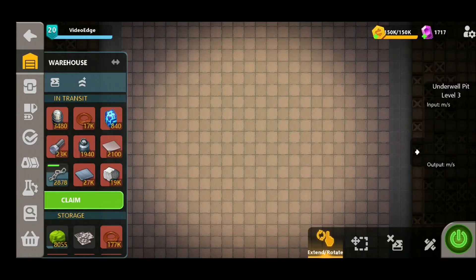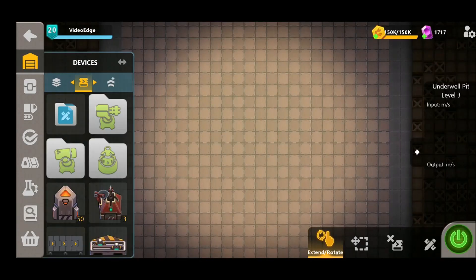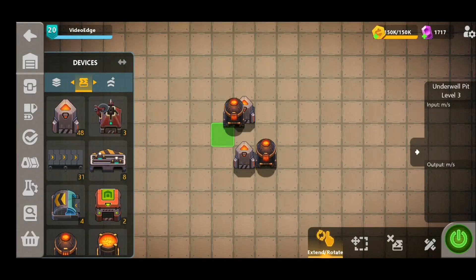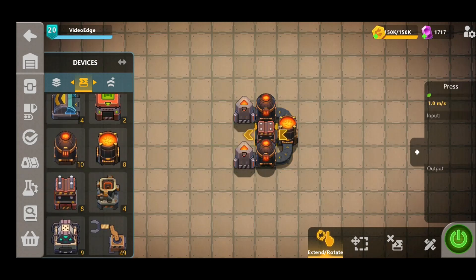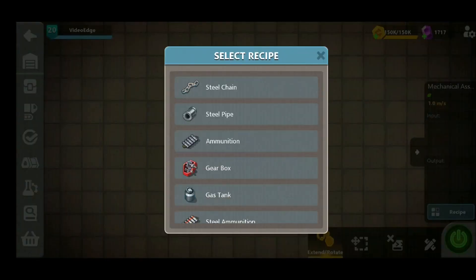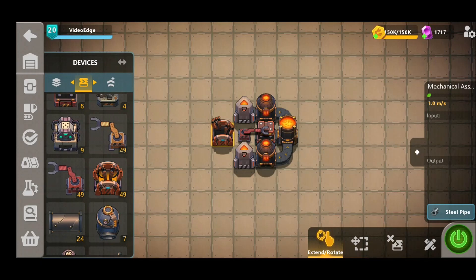We're going to start off with our synthesizers to craft the steel pipes — one is going to be iron, one is going to be carbon. We're going to heat these up and then straight into our mixer. Now in order to make the steel pipes, we need to first craft them into steel plates, then use our grabber into the mechanical assembler, selecting that steel pipe recipe.